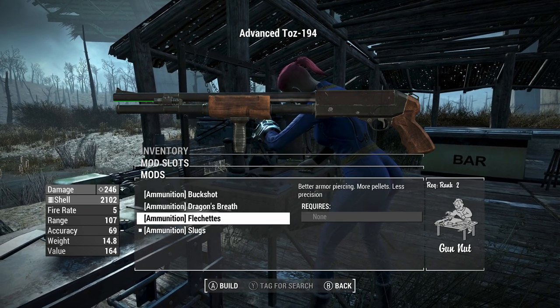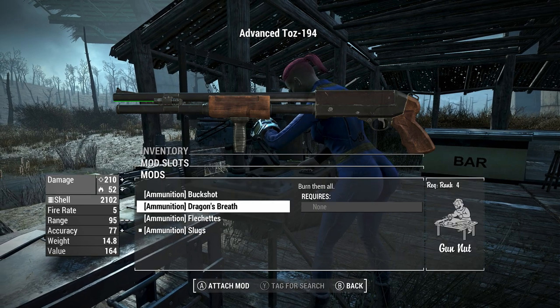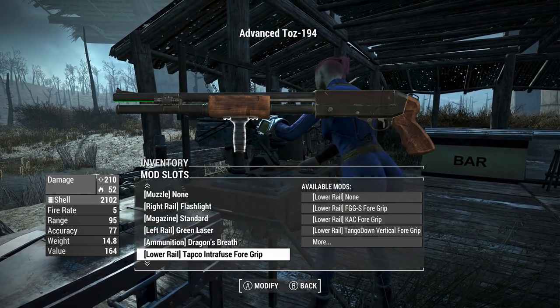Obviously there are slugs on here. You have flechettes for better armor piercing, and it does do more damage even than the slugs. Then you have dragon's breath and the regular buckshot. I'm going to put dragon's breath on there - we're going to run around and just light people on fire.